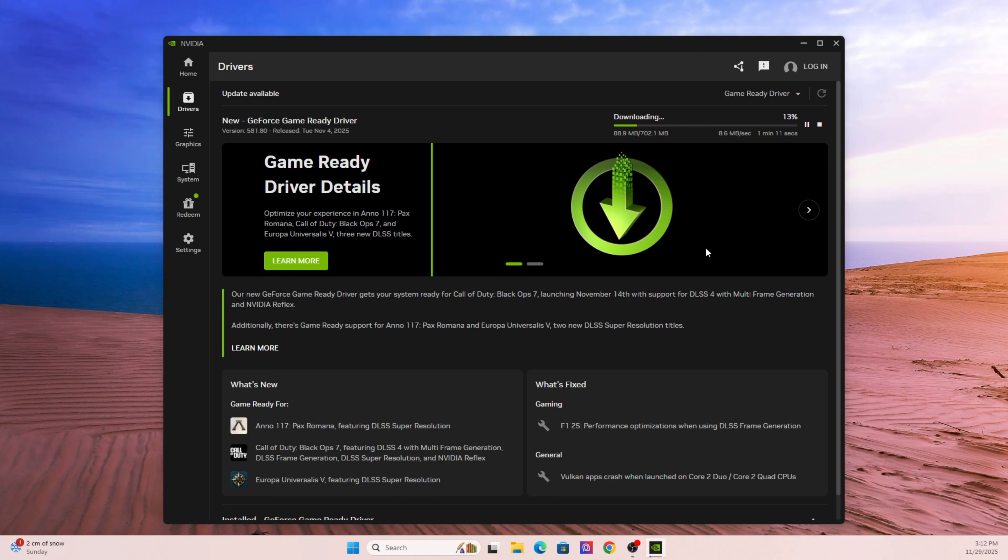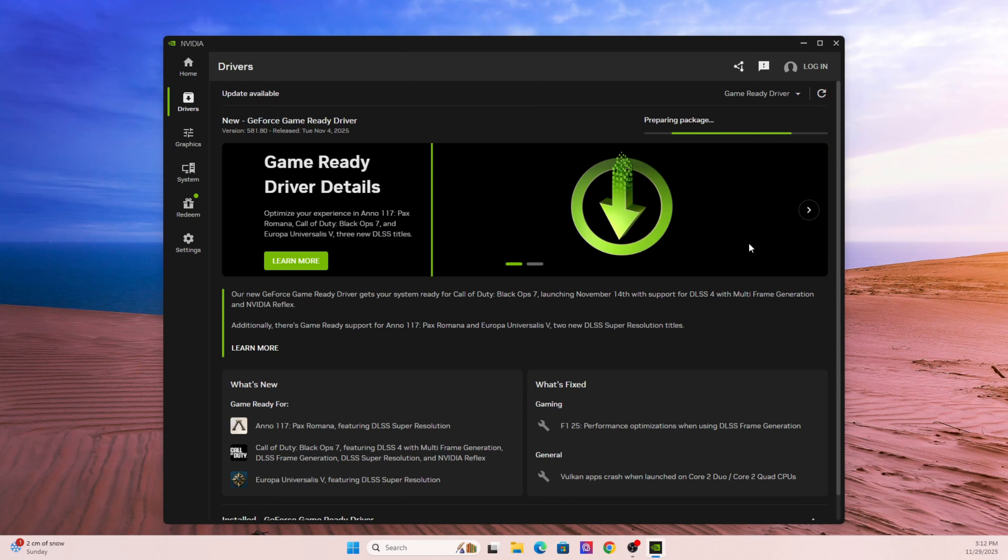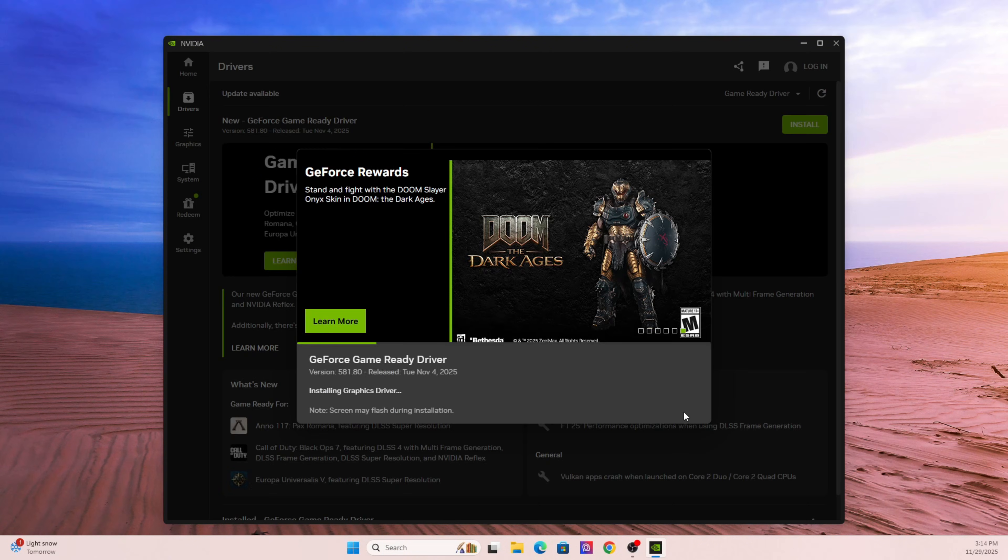In section one, we're talking about updating your GPU drivers properly. The first thing you should do — and this honestly solves most problems in games — is just update your graphics drivers. A lot of players think they're up to date, but they aren't running the latest game-ready driver. If you're using an NVIDIA graphics card, open up the NVIDIA app or GeForce Experience, go to the Drivers tab, check for the newest game-ready driver, install it, restart your PC, and then try launching the game again.